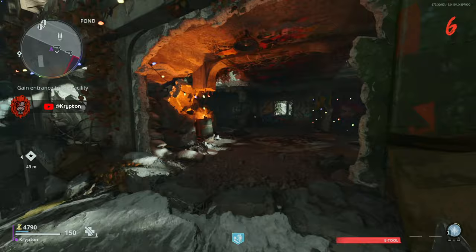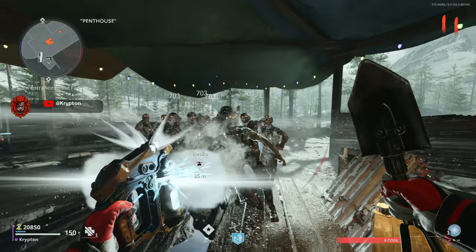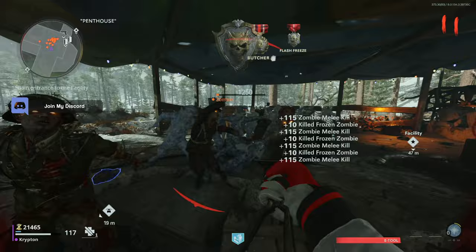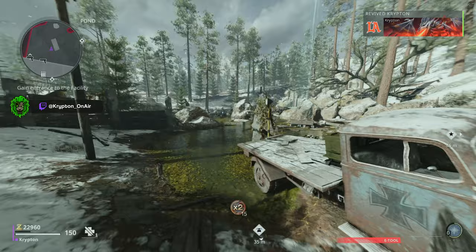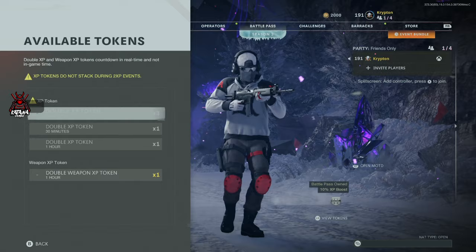Quick revive will heal you quicker and also pick you up if you go down. Once you have that, go back up to the top of penthouse and keep training zombies. All you have to do is keep putting down frost blast, killing zombies, killing off the rest of the horde, then at the start of the next round do the exact same thing. It should only take 20 to 30 minutes to unlock the baseball bat. If you do go down, just knife one zombie and it'll pick you back up — then grab quick revive and keep repeating. It doesn't matter how many times you go down.